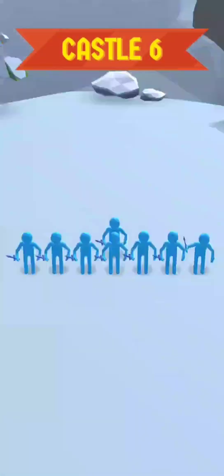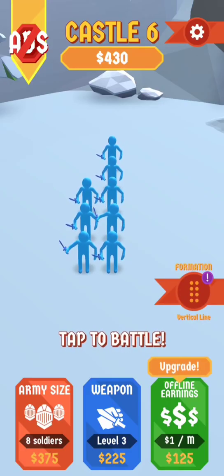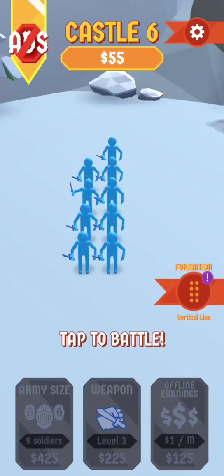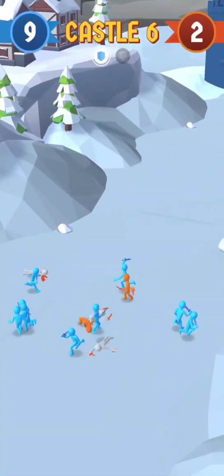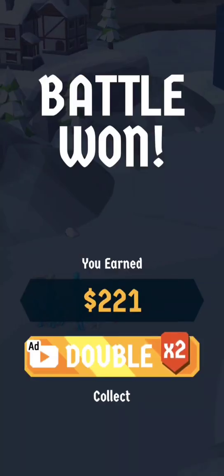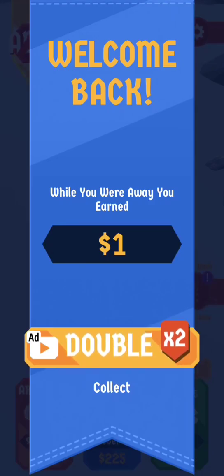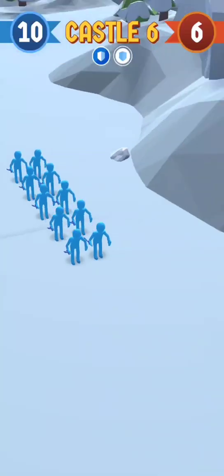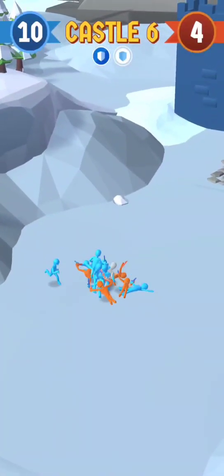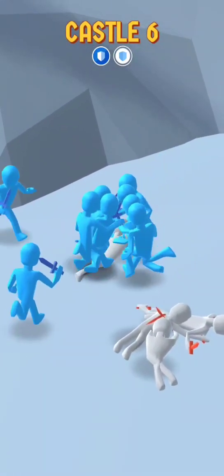Let's go to castle 6. We have a new formation! Let's increase the army size and let's battle. I'm not sure that the change of formation is really useful here. Let me increase the army size first — yeah, I think that's the most important thing. It's a bit dull actually. There's no strategy; it's just about having more soldiers.